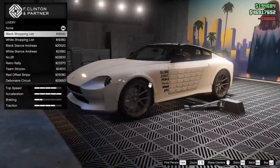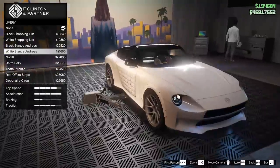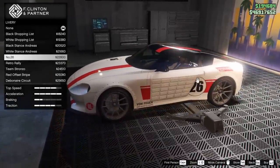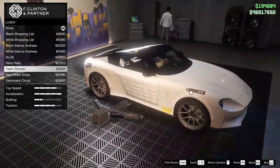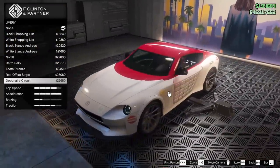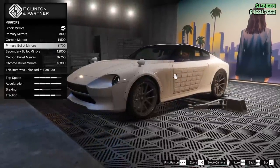For the livery, we have the shopping list livery in black and in white. We also have the black stance and dreyas livery, which I believe is being covered by our armor. We have the white stance and dreyas, the number 26, retro rally, team stronzo livery, the red offset stripe, and the debonair circuit. I am not going to go for a livery because none of them really look good with the armor on the car, so whatever.